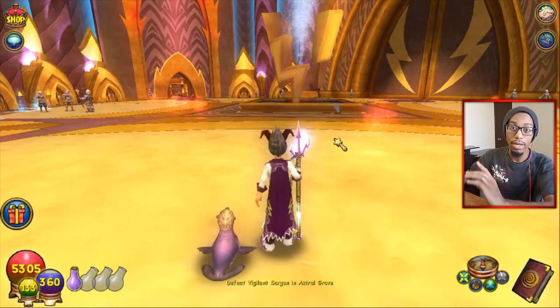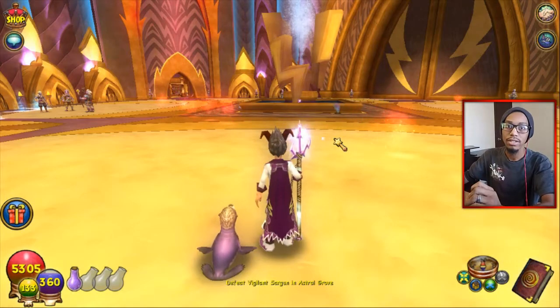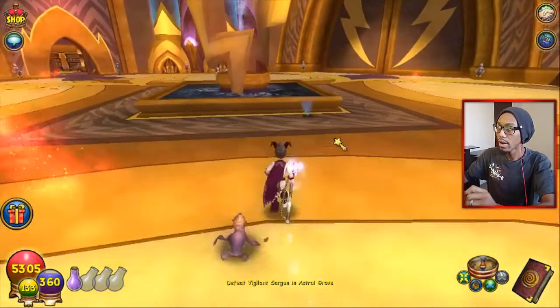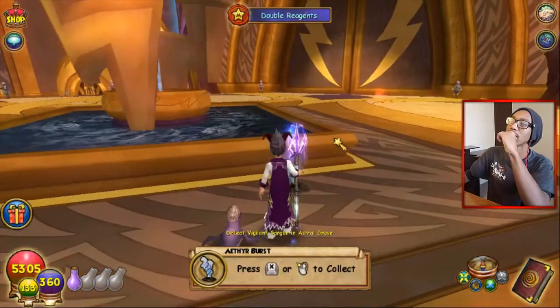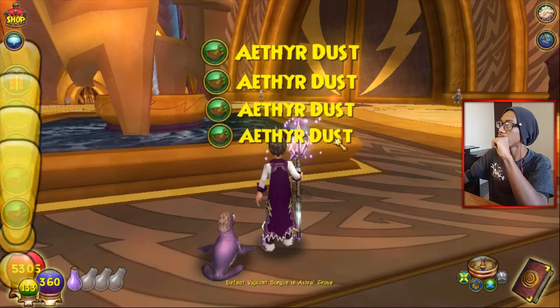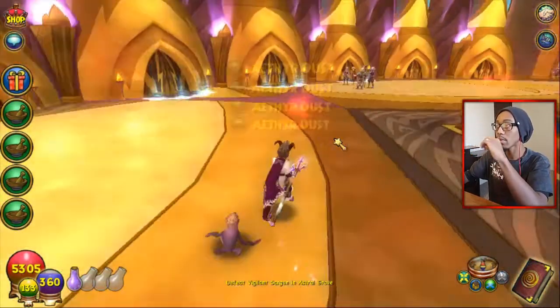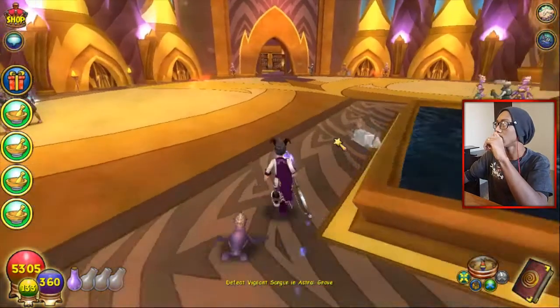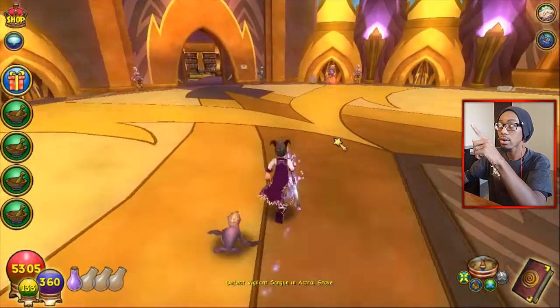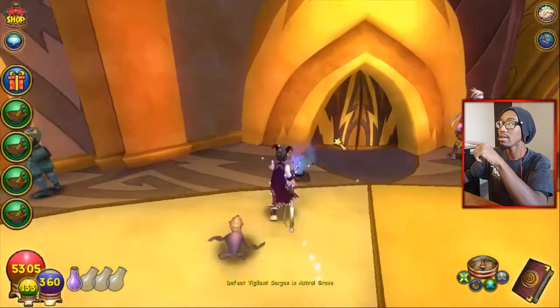Let's pick up a reagent just to get some proof on these reagents. At least give me more than four. More than four. Alright, I'll take that. Okay, I'll take it. Let's go get another one to see if we get more than that. That's not it. There go one right there.